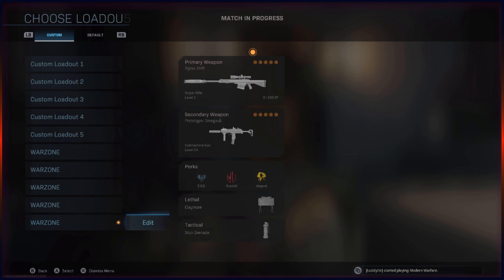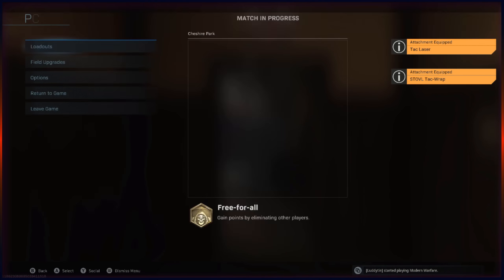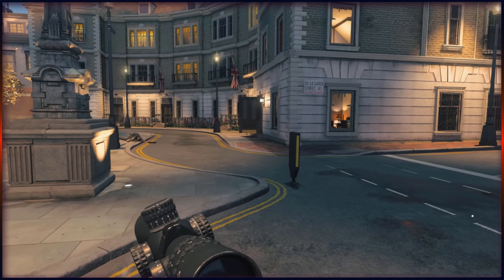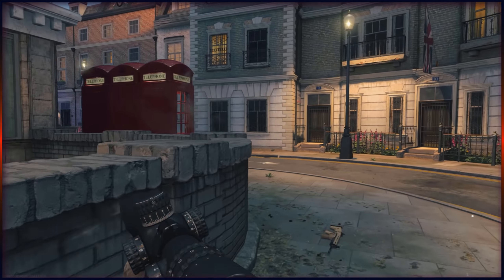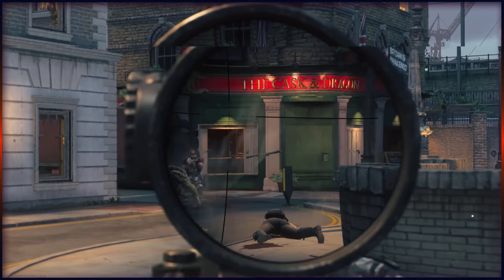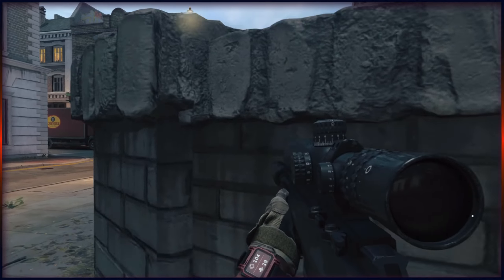Shotgun slugs also got a buff: faster velocity, reduced ADS spread, dynamic hip spread — I don't know exactly what that means, but I hope it means up close the slug is completely accurate and straight, then tapers off at distance. They also have increased damage ranges and increased lower torso damage. Shotgun slugs are pretty much useless right now, but this might have just given them the buff they need to be viable, which is great — I would love to stick a shotgun slug in a Kar98 user's face. In the game, of course.